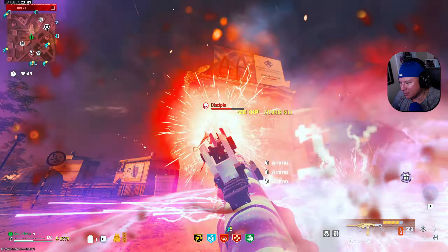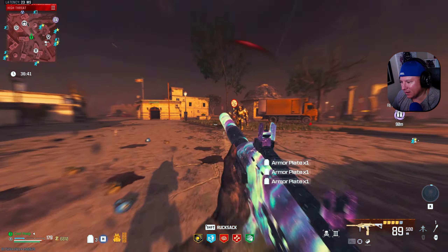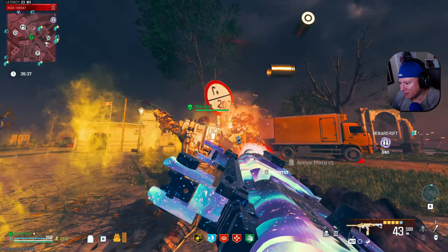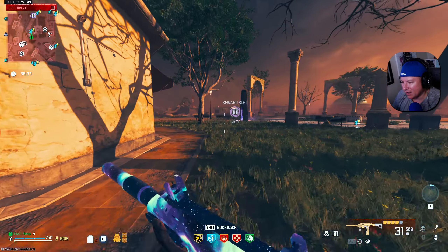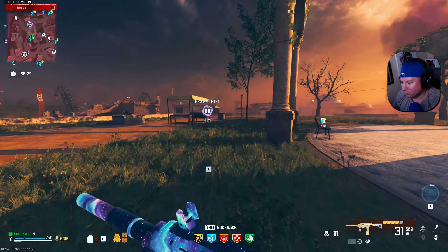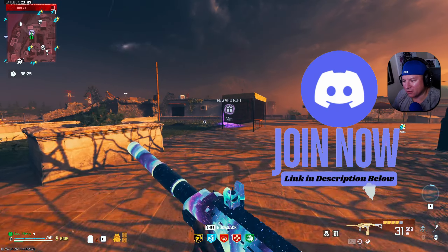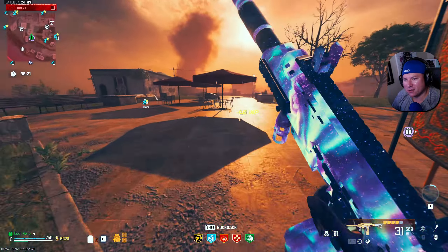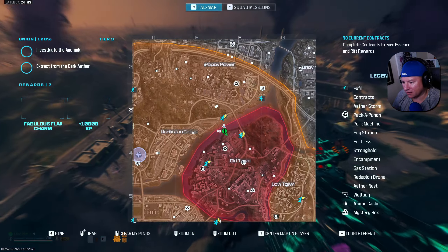Let's throw that energy mine just in case something else comes along — that also helped kill that disciple. Let's take care of these two manglers. We made him a friendly and then that guy is gone just like that. Let's get on up here and check this reward rift. Tier 3 is void of contracts at the moment, so we're going to fly around and I'll see you when we get one.